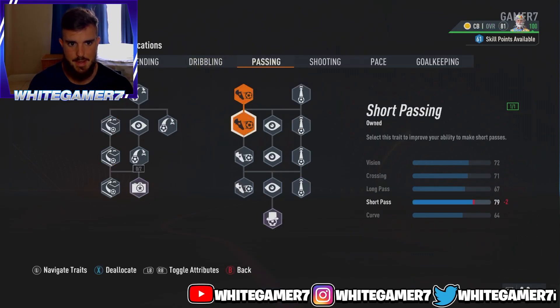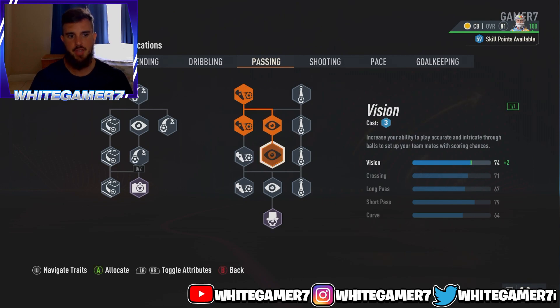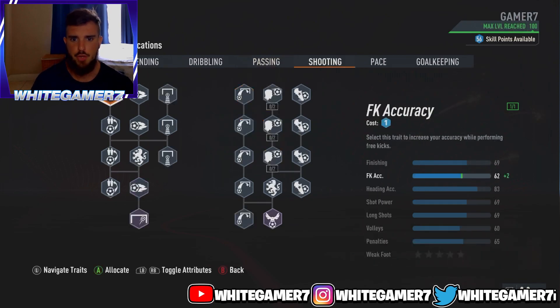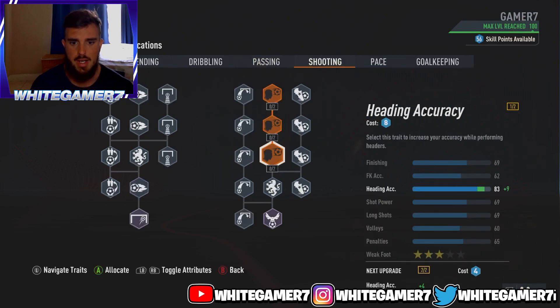For passing, we're upgrading short passing, vision, and vision again. Vision determines how accurate your passes are to teammates, whether short or long. You'll have 79 short passing, which is more than enough to find nearby teammates. Long passing is 67 — not the greatest, but if you get the right amount of power you can get away with it.